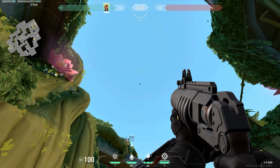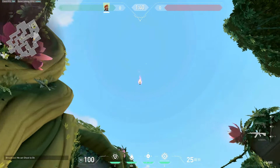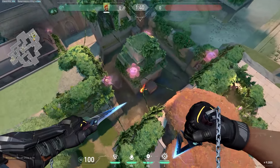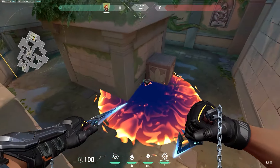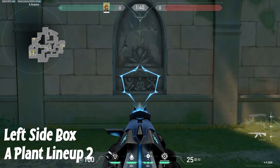Bomb's planted right here. Come into this corner right here, look straight up to about right here, and you will simply want to line up the corner right about here. Just shoot it up, let it come down, and land perfectly on the bomb.